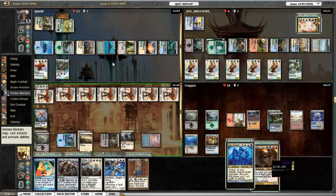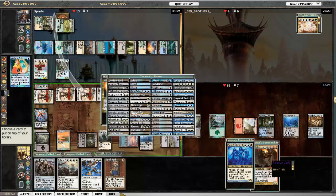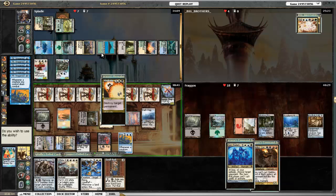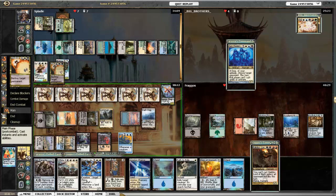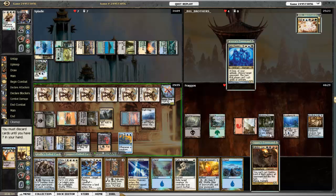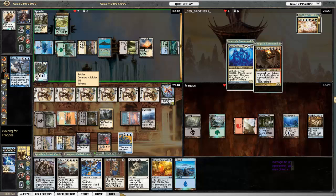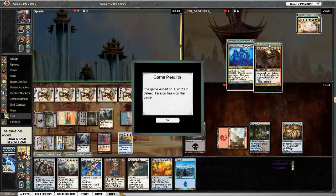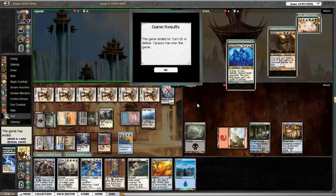I go after Ragnar — Child concedes! That's right, Child conceded. I Mystical Tutored for Vindicate so that I could draw it. I played Coastal Piracy to draw a bunch of cards. I Vindicated Mimic Vat. Sun Titan — that's right. There's Frost Titan, and then Rakdos concedes. When all these guys concede, Ragnar's lost all his land, so he conceded too.